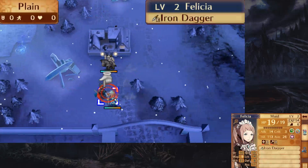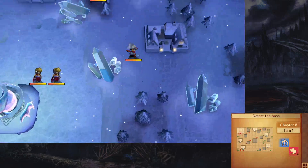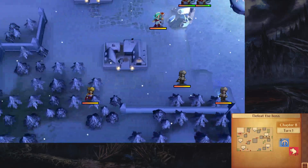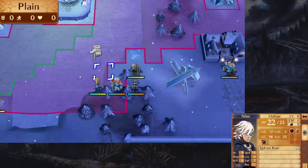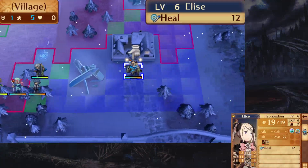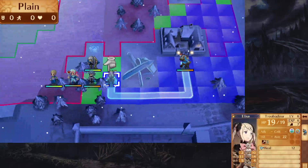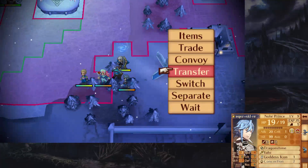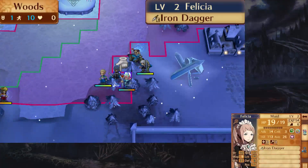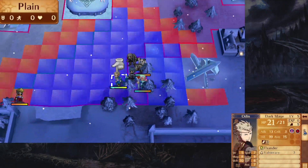Felicia moves to the first village, then we move all the way here and separate Felicia to the left. Here are Odin and Niles — their mission, like Felicia, Corrin, and Elise, is to go all the way to Kilma and get rid of him. So first we're gonna pair Elise into Corrin, transfer her over to Maud, and pair up into Felicia. Then we position Elise just out of range and Odin right behind her.